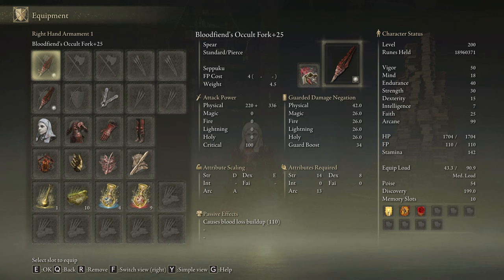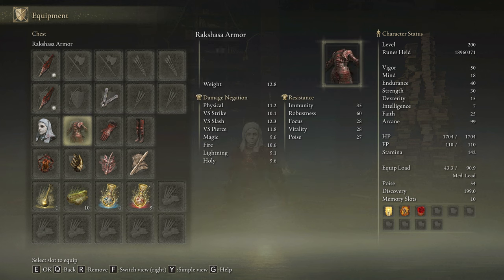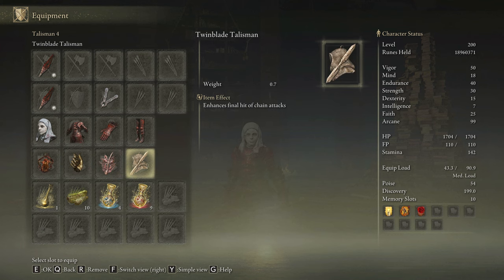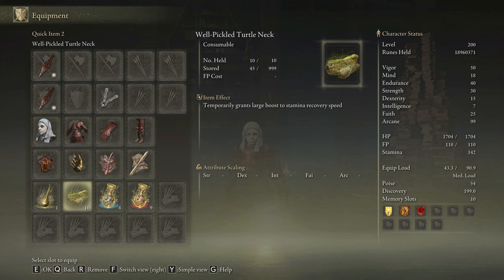We are going to use 2 Bloodfiend's Forks on plus 25 with the Seppuku Ash of War on the Occult Affinity, and any skill we have available to cast our main buffs. We are going to be rocking the Rakshasa's Armor Set once again, and the White Mask. The most effective talismans for this build are the Lord of Blood's Exultation, the Millicent's Prosthesis, the Rotten Winged Sword Insignia, and the Twinblade Talisman. In our Flask of Wondrous Physick we are going to use the Bloodsucking Cracked Tear and the Thorny Cracked Tear. And this build devours stamina so be sure to craft some Pickled Turtle Necks to boost your stamina regeneration speed.